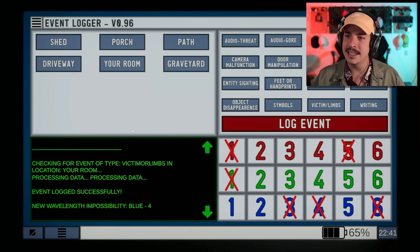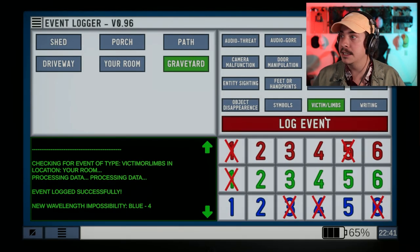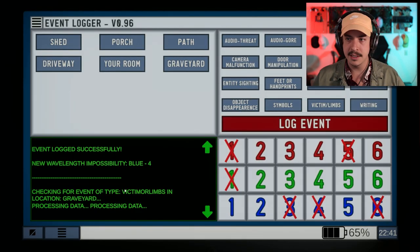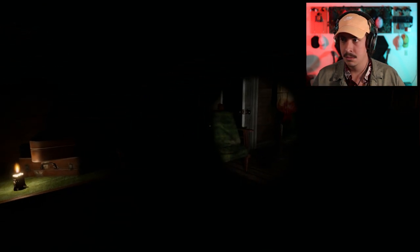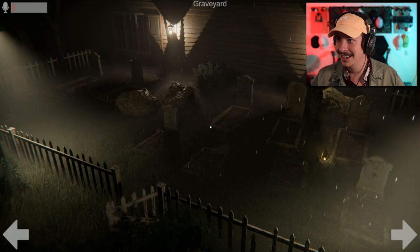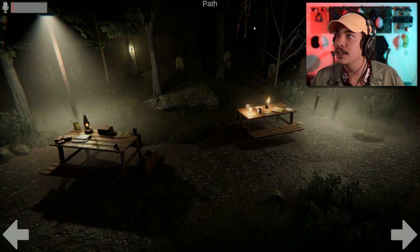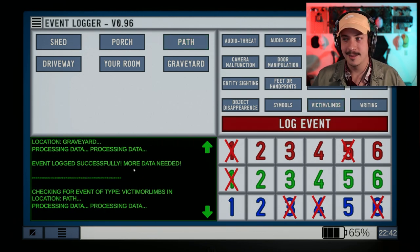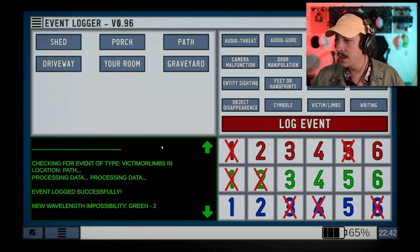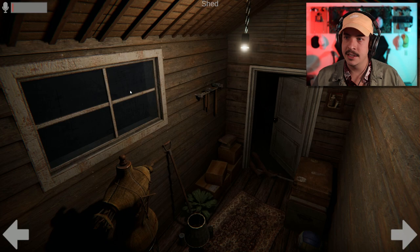The battery is now at 65% — maybe that's what happens when I get it wrong. There's a little hand sticking up out of the graveyard! Graveyard, victim limbs — let's report that. Got it. Oh, I don't like looking around this room anymore. Back to the cameras — we have to keep looking. There's another person up there in the path, they're going crazy with the victims. Report it — Green Two, got it! Keep looking, keep processing, gotta get all these anomalies.